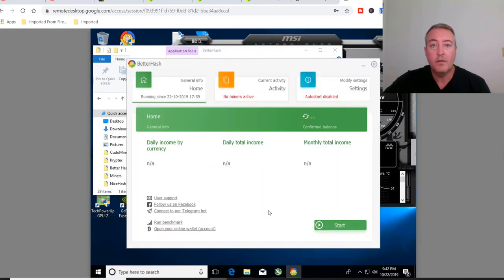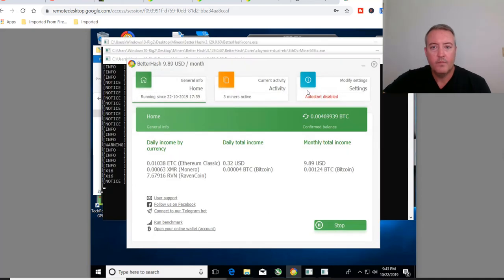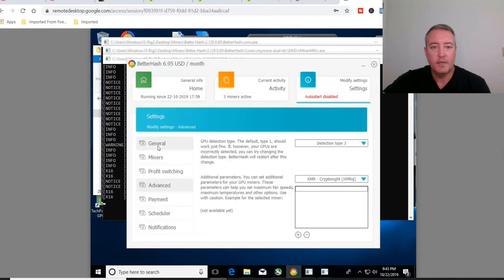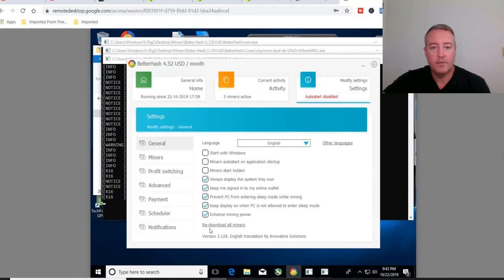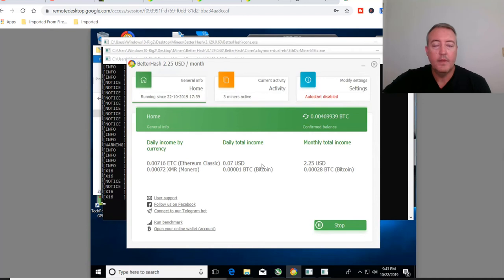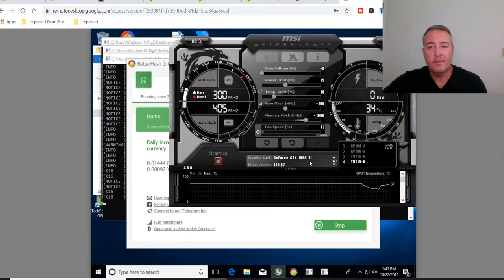Let me double-click the older version, get it loaded up, and see if it will mine on all four cards. Let's go to Settings, click General — it says version 3.129, so it's automatically going to use the latest version anyway — that's a no-go. Just started it up and it's still not using that card for some reason, and I know it works.